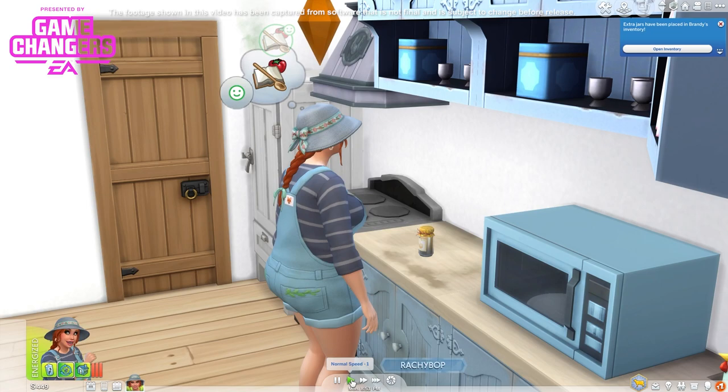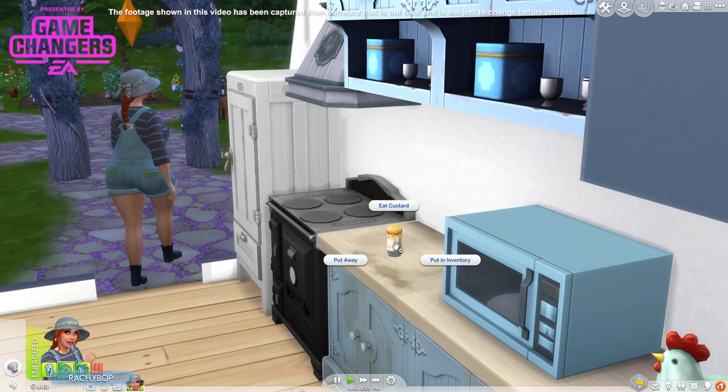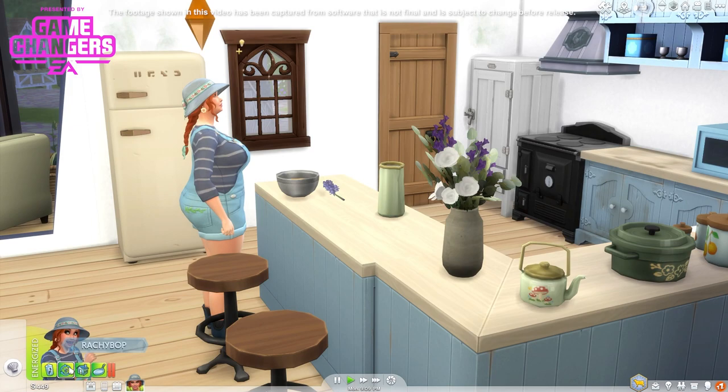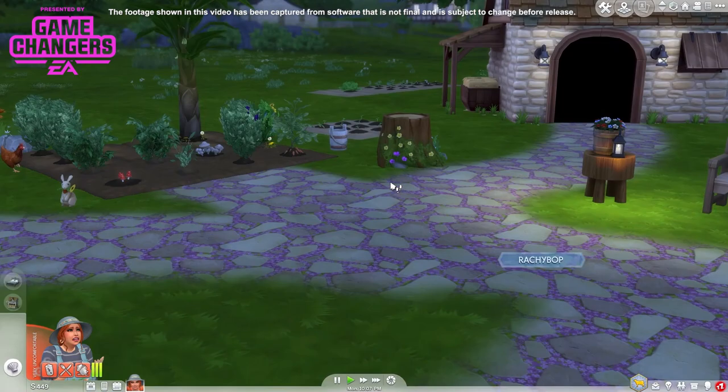Let's make some custard. My counter's very mucky — there we go. Extra jars have been placed in Brandy's inventory. Well I did throw a birthday party — it was terrible. We can eat it, we can put it away. I'll just put it in the fridge. Wonderful. She's now going to make herself some food and clean out the chickens. Disgusting.